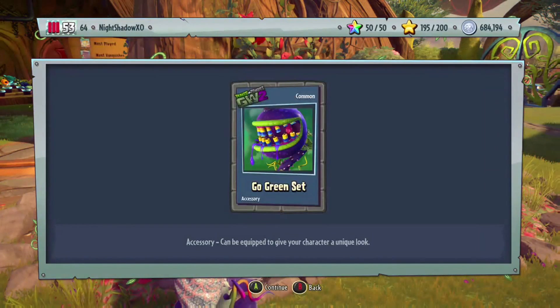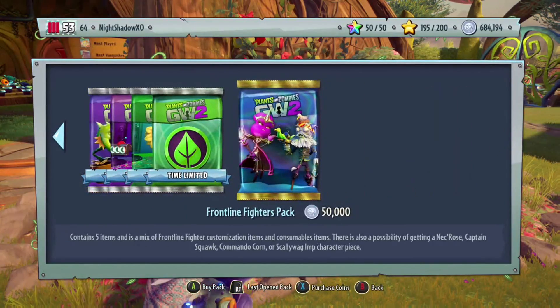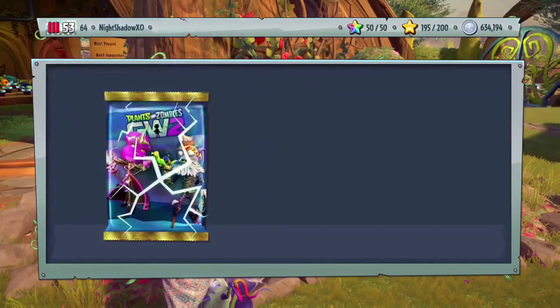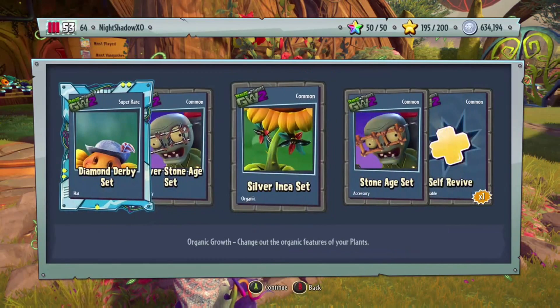Okay, go green set! Now we're gonna spend — it contains a lot of mix of Frontline Fighter packs, so fighter customization items and blah blah blah. Okay, let's buy this, let's see what we get. It takes forever to open these.